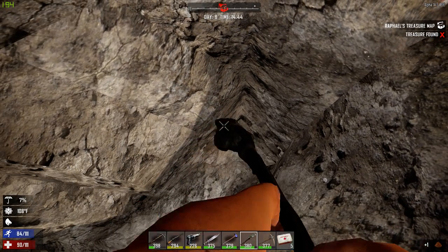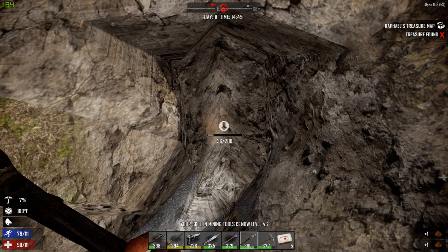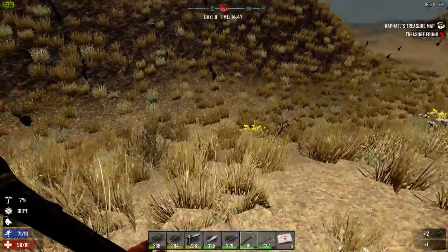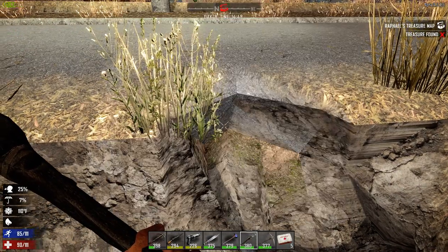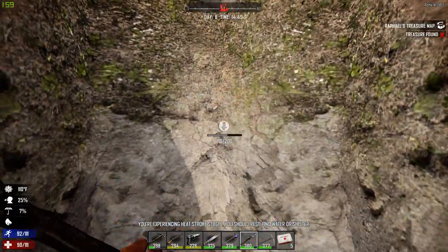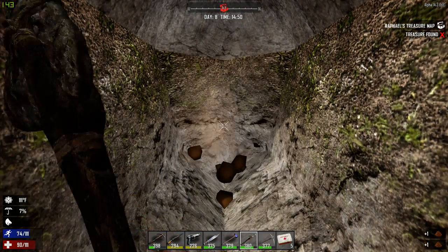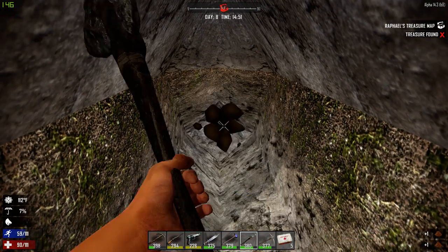Nope. Almost should get some frickin' dynamite and blow the hole up, maybe I'd find it quicker. Probably blow the whole damn thing up, knowing my luck. Let's hop out of the hole we've made here. Take a look at this map again. It's gotta be under the damn road. Let me get my face in here and just take a look. That's what my guess is — it's gonna be under the road. And I may be totally wrong on that. I'm sure I'm gonna find out quickly here though.